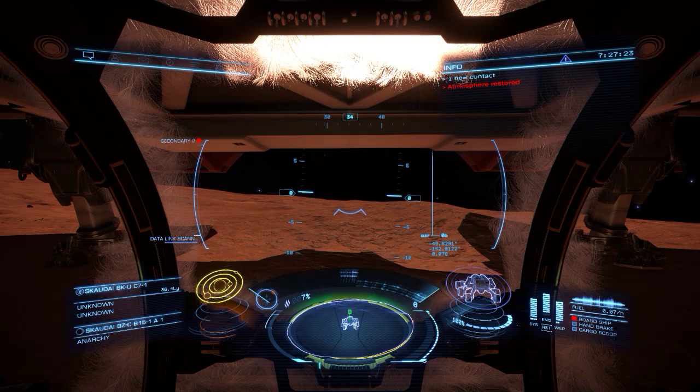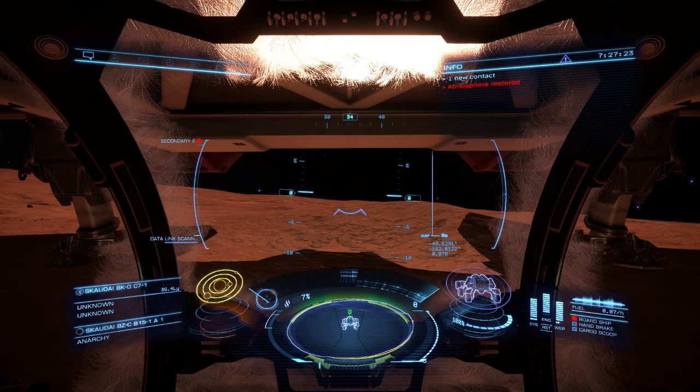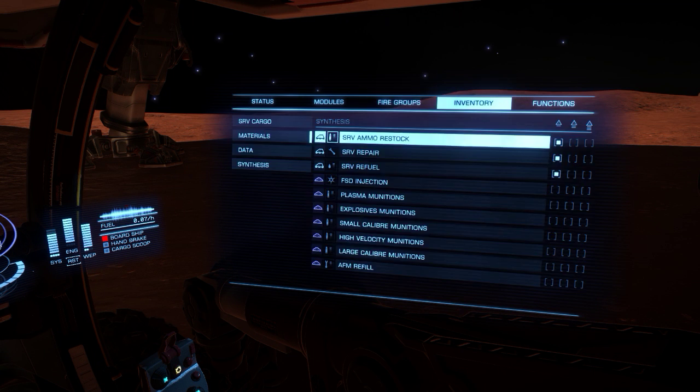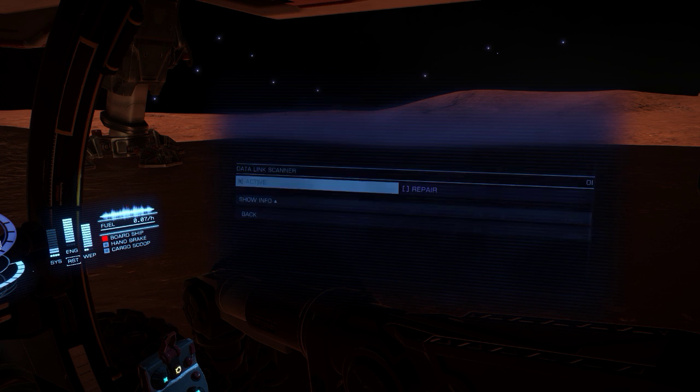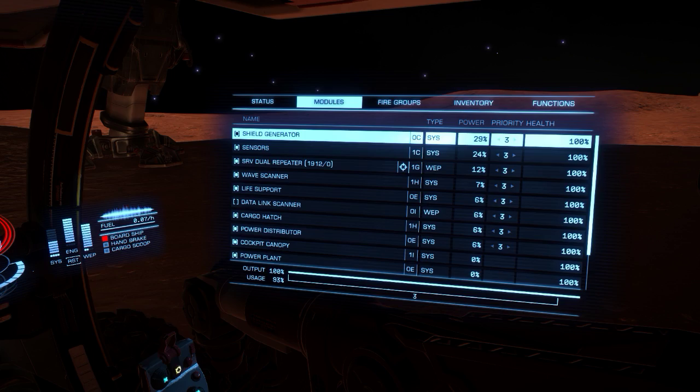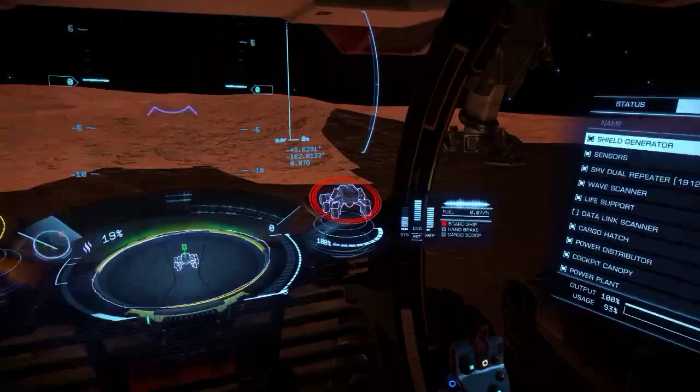Atmosphere restored - it got all a bit frosty then. Let's make sure our modules are on - all the modules that we need anyway. We're not going to need a data link scanner. We need the wave scanner, power plant, fuel tank, hull structure, all that good stuff, shields. Is the gun online? Yes. Okay, let's go - there's something directly ahead.